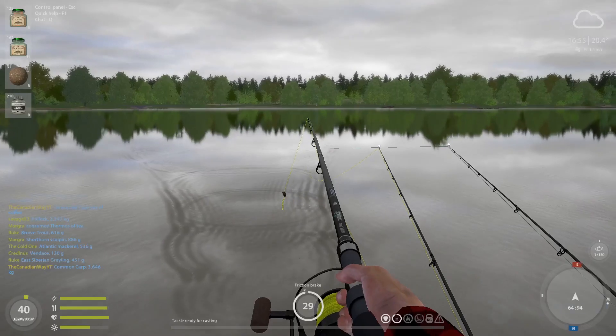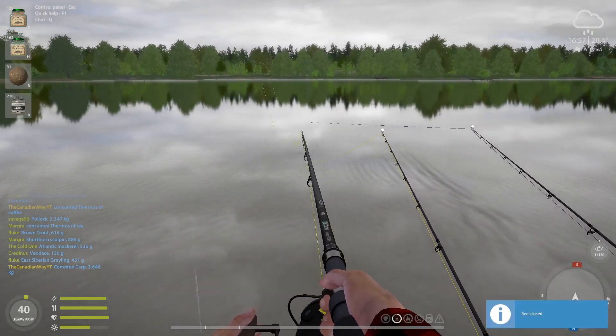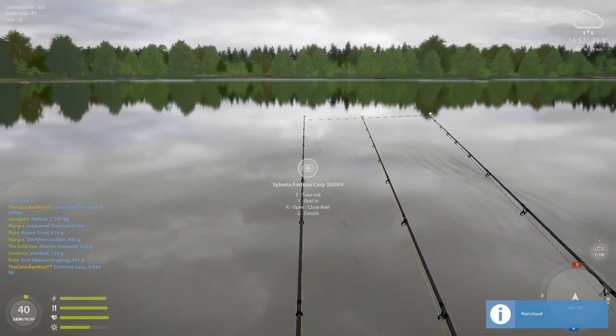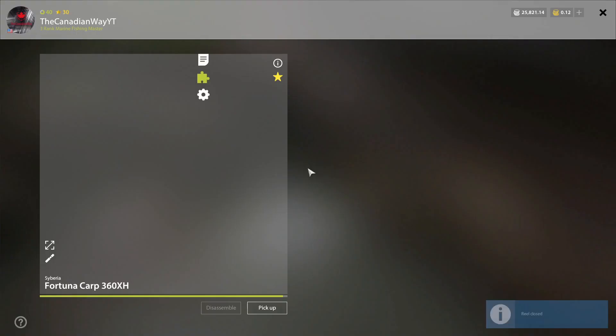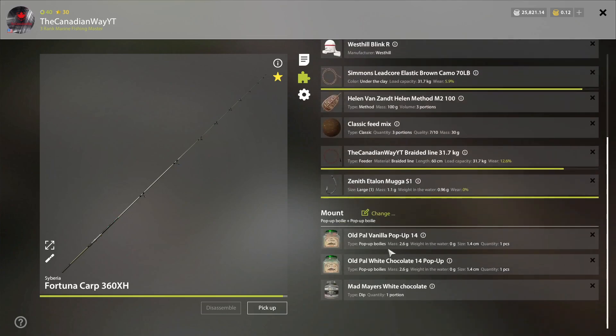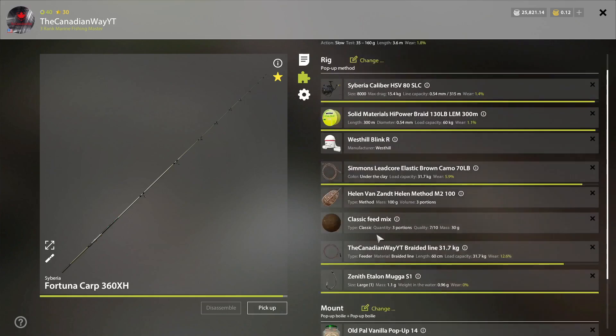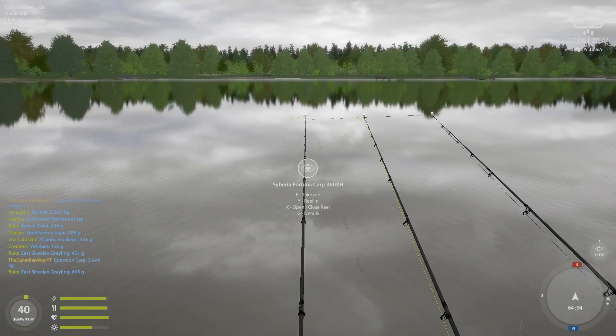The first 3.6 common carp — let's cast this bad boy back in there and I'll show you what I'm using. So what I'm using is the pop-up method rig, not the classic — it is the method, do not get mixed up by the two. I'm using the cart mix, old pal vanilla pop-up 14, old pal white chocolate 14 pop-up, and white chocolate nectar.